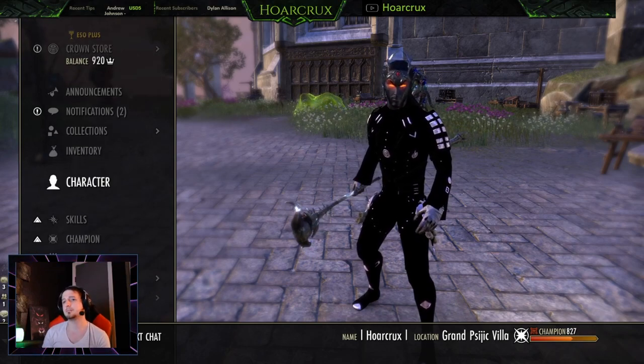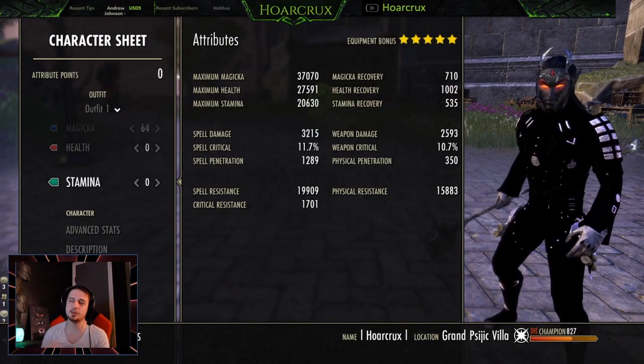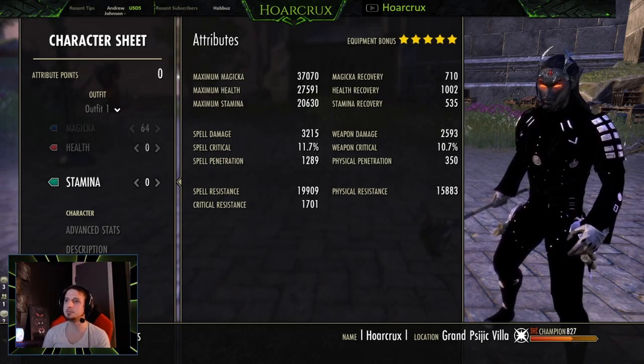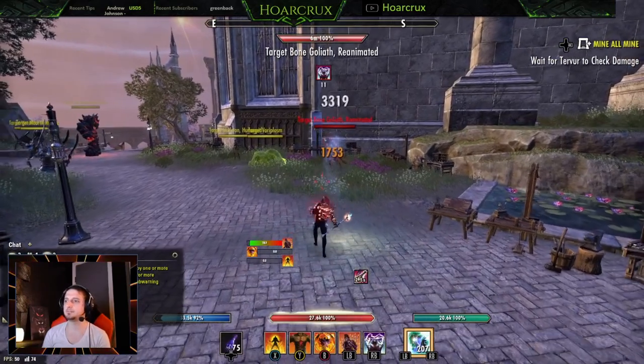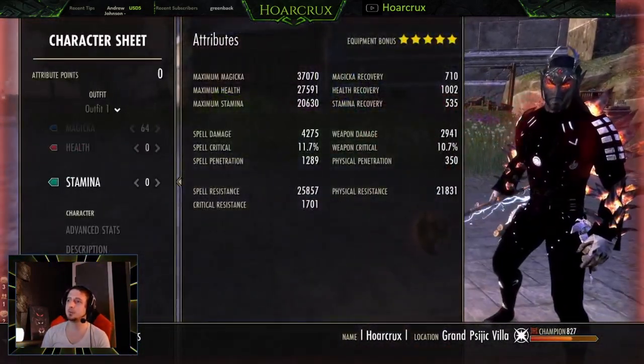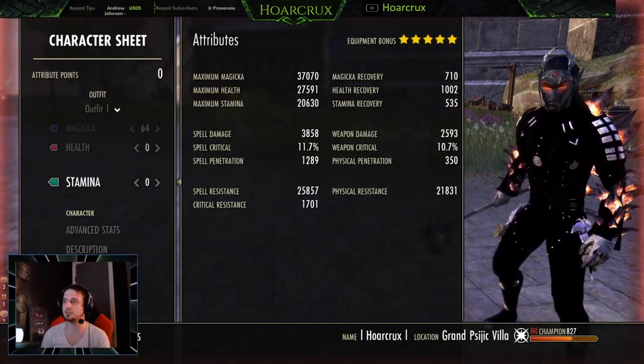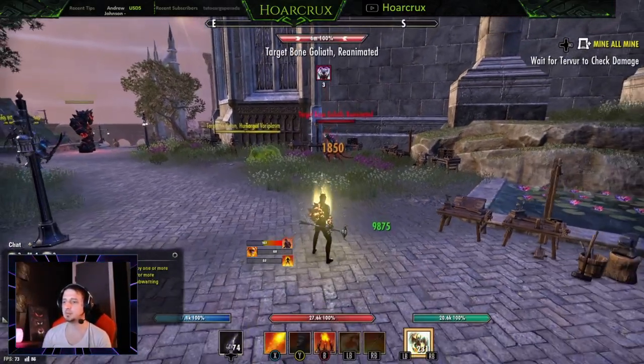Let's get right into it. Character sheet — I'm going to slowly go through this, we're not in any rush. Here's everything completely unbuffed. When fully buffed, you're looking at around 4,200 spell damage. This can be higher if you want to change your trait, which I wouldn't suggest doing.